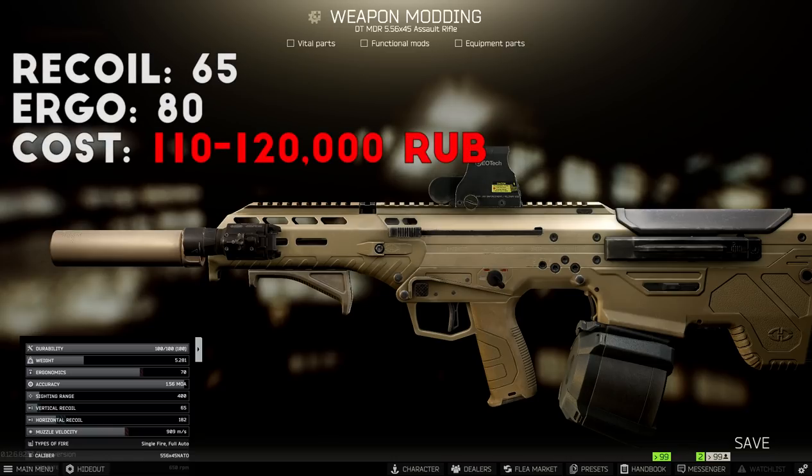For overall stats, this build comes out to 65 recoil and about 80 ergonomics, which is pretty solid and controllable with the MDR's low fire rate. For the overall cost, you're looking at around 110,000 to 120,000 rubles depending on the flea market price. I think this build is pretty solid at this price point for a suppressed rifle, and if you pair it with M855A1 ammo, it's a nice budget-friendly build for mid to late game questing and PvP.